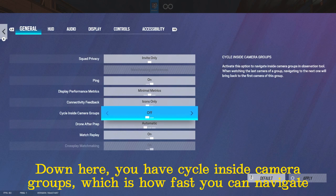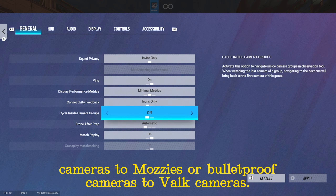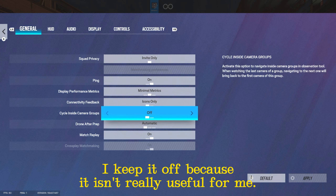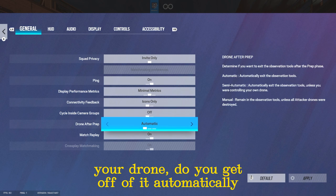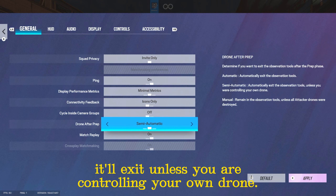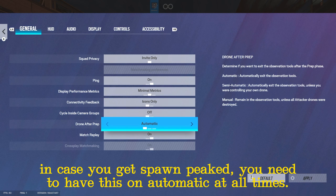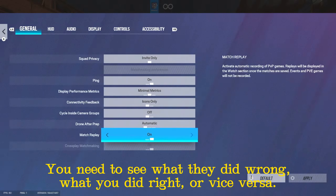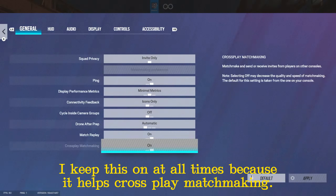Cycle inside camera groups is how fast you can navigate from one camera group to another — like valve cameras to normal cameras, cameras to mozzies, or bulletproof cameras to valve cameras. I keep it off because it isn't really useful for me. Drone after prep is when you throw down your drone — do you get off of it automatically or manually? I have it at automatic because in case you get caught, you need this on automatic at all times. Match replay is where you can watch your games to see what you did wrong or what the other team was doing.